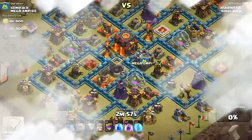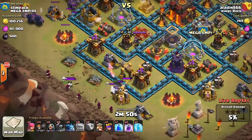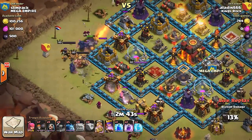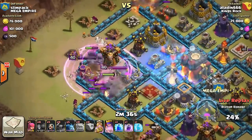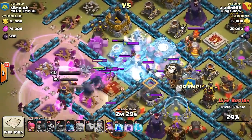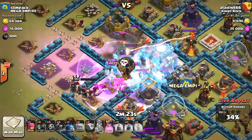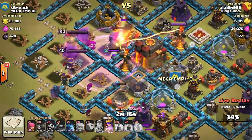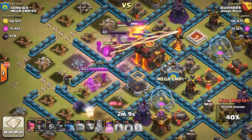Alright, we have Aladdin coming in and he's fighting Slim Pack from Mega Empire. He's deploying three PEKKAs and this looks like a standard GoWiPe attack — there go his wall breakers trying to open it up. This might be kind of risky; if he can get enough walls opened up he'll be fine, but he doesn't have a jump spell so this might hurt his attack. The archers are coming out of the clan castle and this is gonna slow them down quite a bit. He's also gonna have to worry about the heroes in the back pulling his troops away from the town hall.